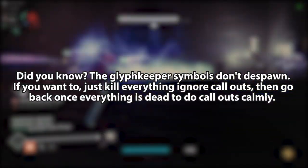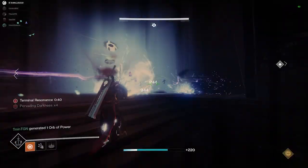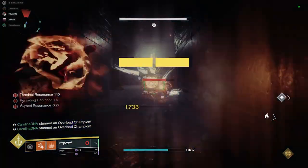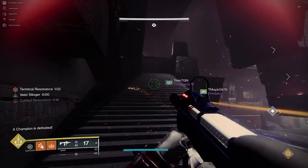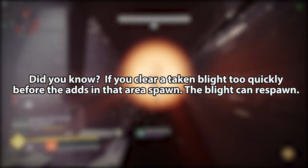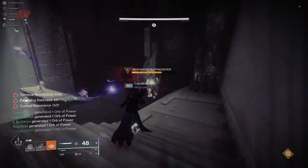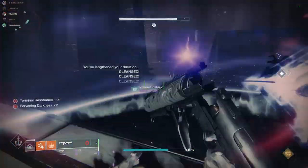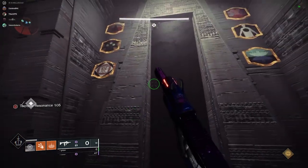Thirdly, did you know that the symbol callouts from the glyph keepers don't despawn? So if your team is struggling and can't remember callouts, just kill everything, push forward quickly, and once you reset the second timer by killing the second shielded knight, double back and do the callouts without anything shooting you. It may seem slower, but it can minimize missed callouts. Fourthly, if you're too fast with the taken blight relic and remove it before the ads in that section spawn in, it can cause the taken blight to respawn again. And finally, the taken blight locations in the final two rooms are randomly assigned and rotate between one or two different locations, so it's best to have someone who knows the options run this relic to maximize efficiency.